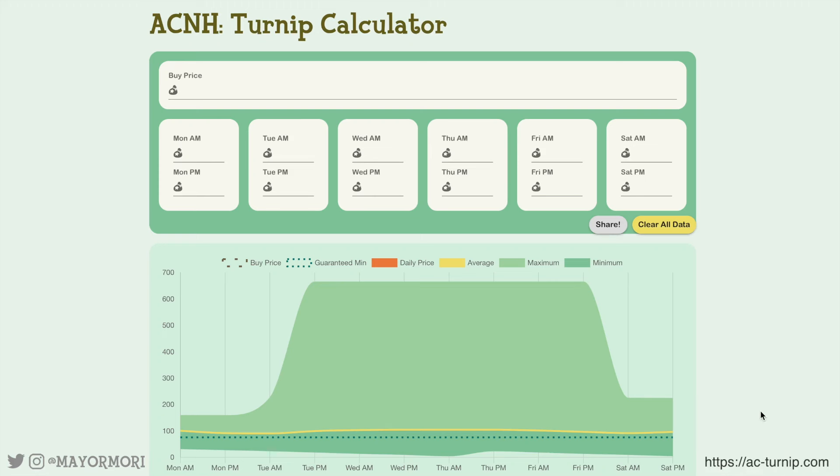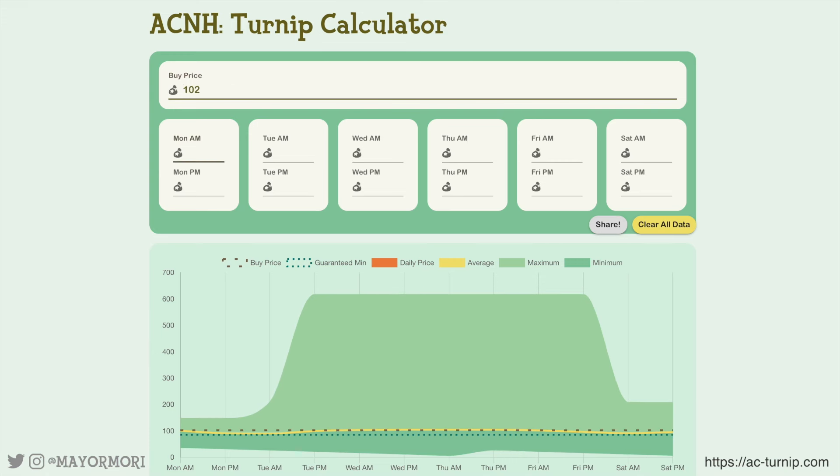So this is the Animal Crossing New Horizons Turnip Calculator. As you can see it starts as a blank canvas allowing us to input the price we bought our turnips for, followed by the prices Timmy and Tommy give us each day. The graph is showing default values and averages. So let's put in the price Daisy Mae sold us turnips for, which this week was 102 bells — not the best price but definitely not the worst. The graph has already changed and started to predict where our turnip prices will fall over the next few days based solely on how much we bought them for.